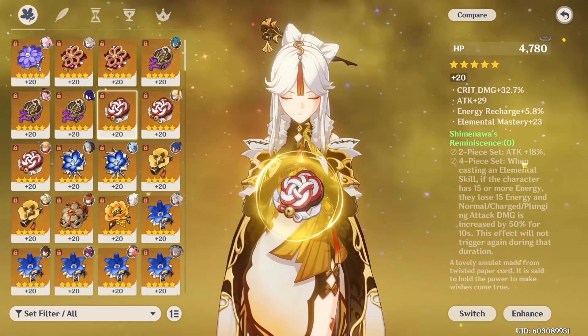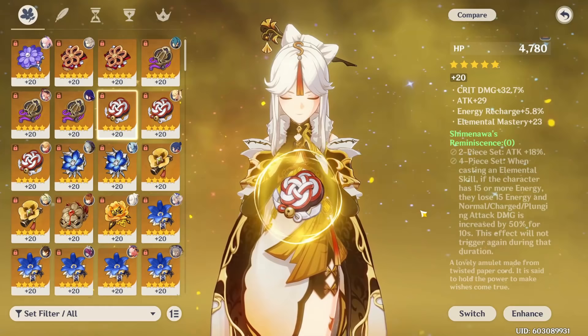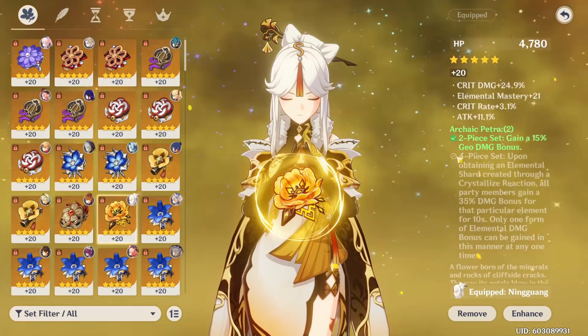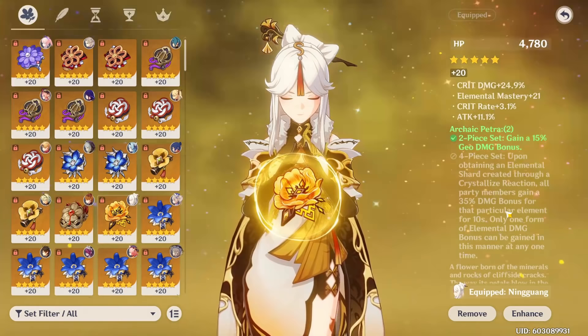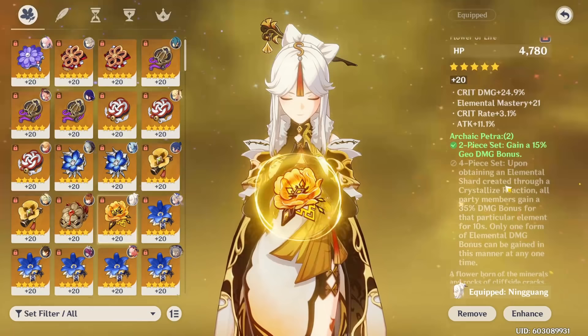While the four-piece Reminiscence does greatly buff your normal and charge attack damage by 50% for 10 seconds, it makes you lose 15 energy which makes it hard to get your burst back on cooldown and will lower your overall DPS, unless you have energy recharge or a Geo team that lets you use your burst non-stop. Overall, it's viable but not recommended. Lastly, the four-piece Archaic Petra — while it doesn't buff your Ningguang herself, since it gives a damage bonus to whichever crystallized reaction you pick up — does have potential. If you're running Ningguang with elemental sub-DPS like Fischl or Xingqiu, you can pick up the crystal on Ningguang and then buff your off-field supports' damage, which can actually be good but is very niche. Typically two-piece Petra with either two-piece Noblesse or Reminiscence/Glad is the way to go.